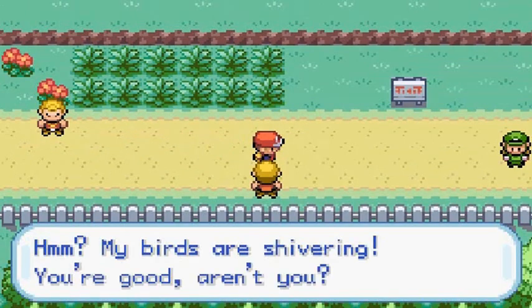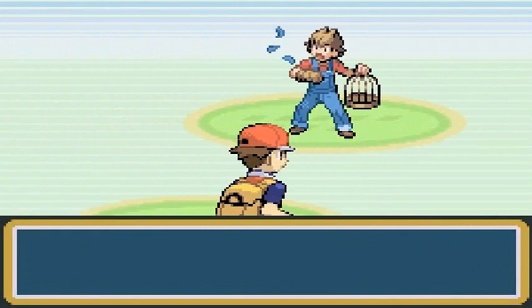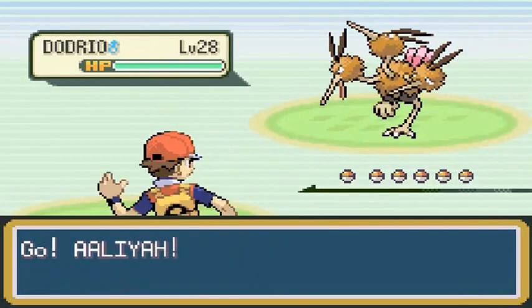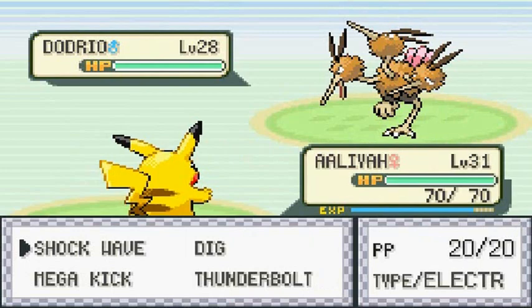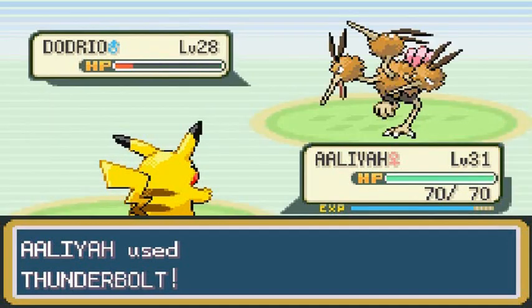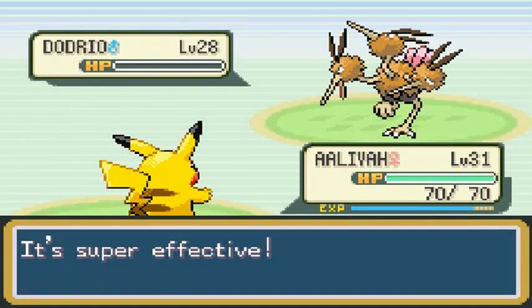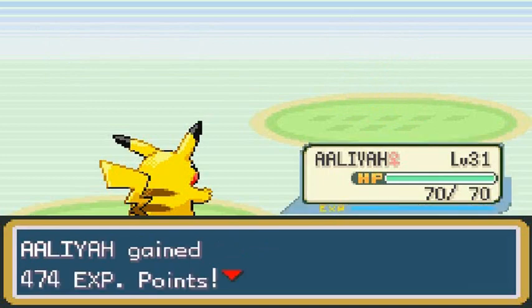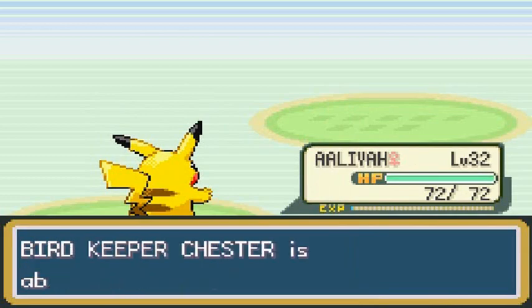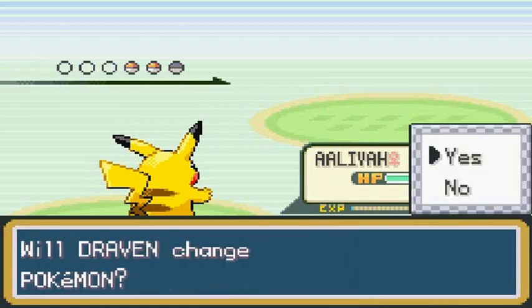Let's move on. Trainer says 'My birds are shivering' — you're good, aren't you? He's got three Pokemon, his name is Chester. He's coming out with a Dodrio, so this is going to be a good one. Thunderbolt for the win! Dodrio, you have been eliminated. Aaliyah grows to level 32 — this is becoming a very good run for her!